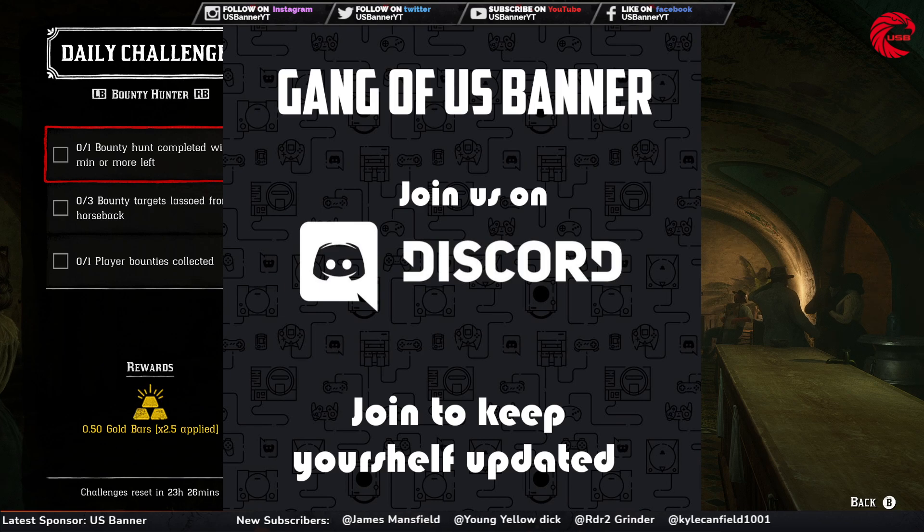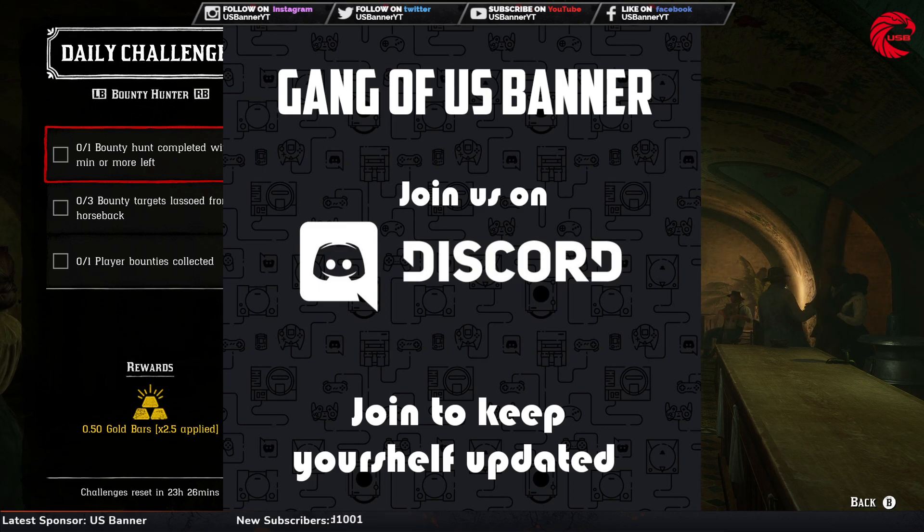Before talking about the role daily challenges, if you want to join a photo contest you have to join our Gang of US Banner - you'll find the link in the description. If you win this contest you will get a free game of your choice at the same price, or you can just get a free gift card.